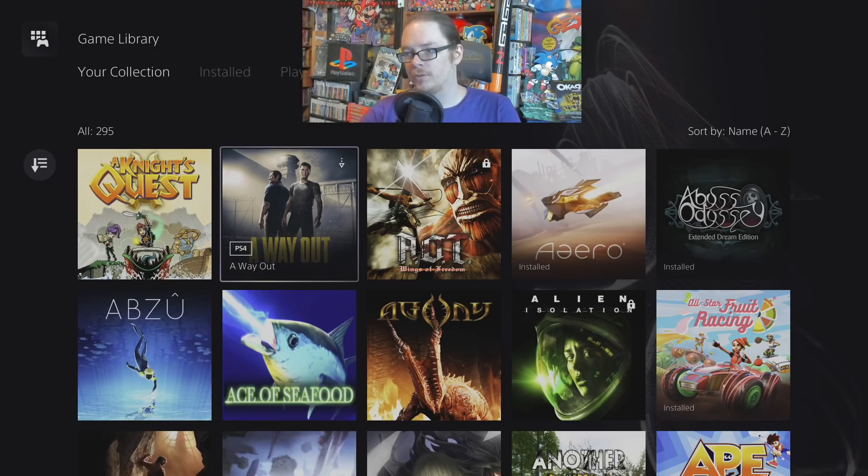A Way Out — had a lot of fun playing this co-op. An absolutely essential co-op game if you have somebody to play it with — an experience unlike any other. It's the game with the split screen where you can play with another person and see the other person's gameplay at the same time. A really unique twist on co-op over the internet's split-screen style.